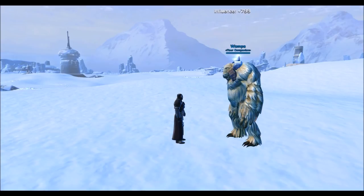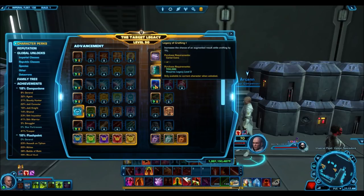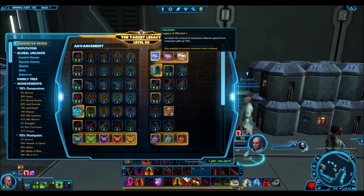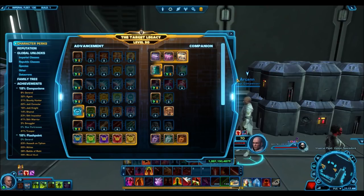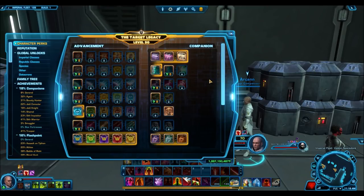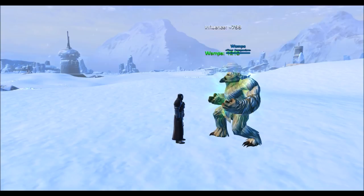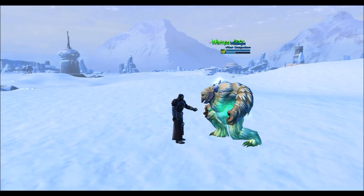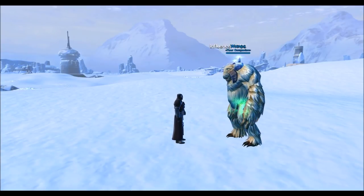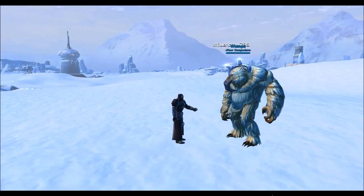To be most efficient, you'll want to unlock the legacy perks. Check your legacy tab for two perks to fully unlock: Legacy of Altruism, which increases influence gained from companion gifts — unlock all three tiers — and Legacy of Promptness at the bottom, which reduces the activation time when giving companion gifts. This is a great quality-of-life upgrade because giving 500 companion gifts to one companion is very slow without it. After unlocking those perks, give your companion gifts and get your companion to rank 50.